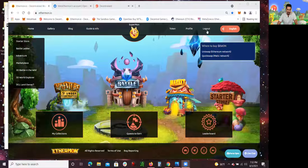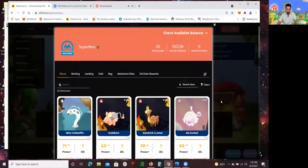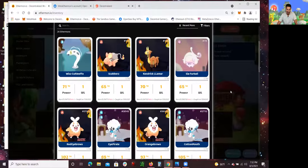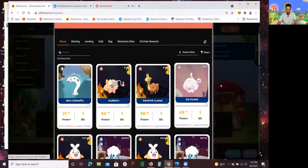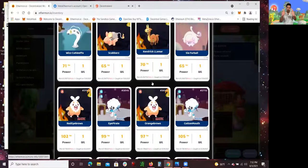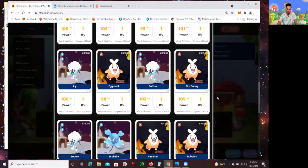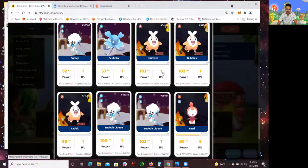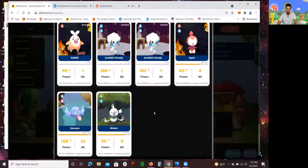Okay, so as you guys can see, I am already logged in to Ethermon. What I want to show you really quickly is my collection of Ethermon. These are all NFTs — I did just recently purchase these four NFTs and I had to buy them with Ethereum. If you want me to make a video on how to do that, hit the like button, 100 likes, and I'll do that. The reason I'm showing you this is because you have to strategize in terms of what NFTs you want to build — what Ethermon you want to build so you could sell in the open market, if that is your strategy.